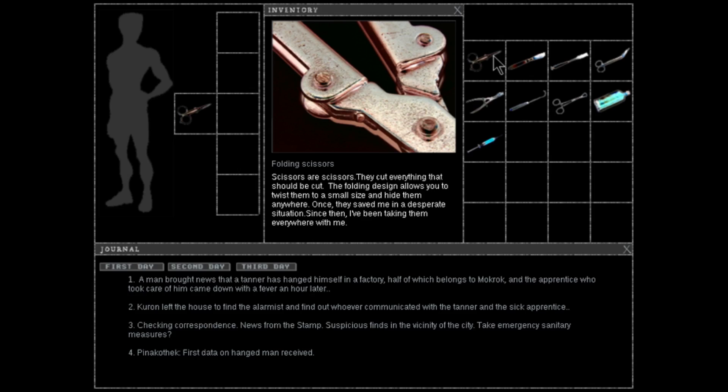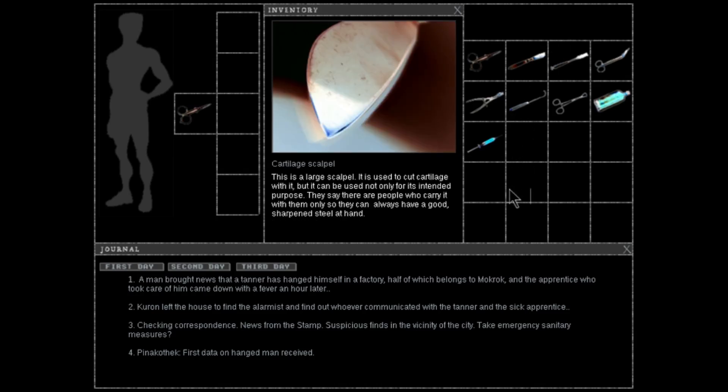In the inventory we're going to do a quick read. I'll try not to laugh. Folding scissors: 'Scissors as scissors. They cut everything that should be cut. The folding design allows you to twist them into a small size and hide them anywhere. Once, they saved me in a desperate situation. Since then, I've been taking them everywhere with me.' Cartilage scalpel: 'This is a large scalpel. It is used to cut cartilage with it.' — sorry, I'm apparently blind — 'But it can be used not only for its intended purpose. They say there are people who carry it only so they can always have a good sharpened steel at hand.' Boy, do they ever. Especially in Pathologic 2.